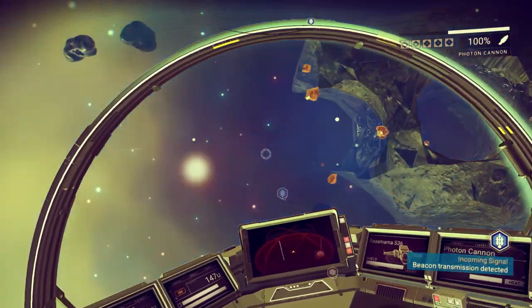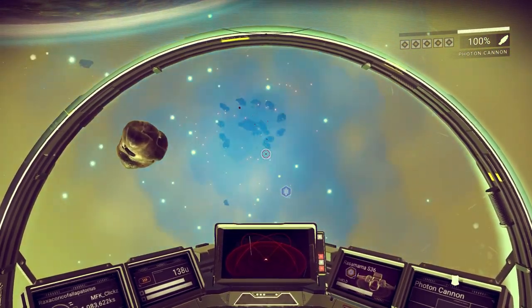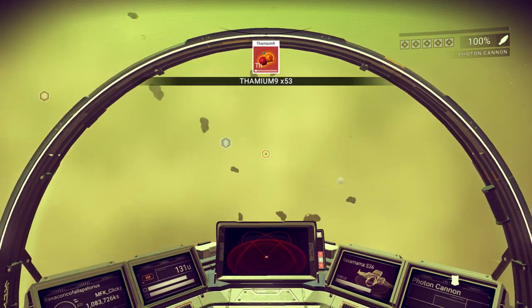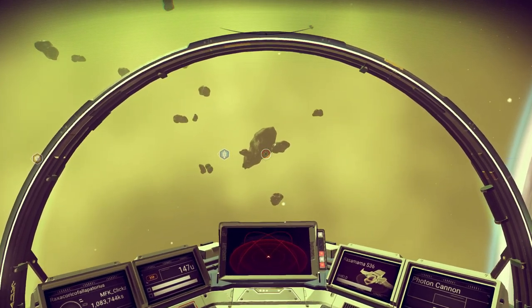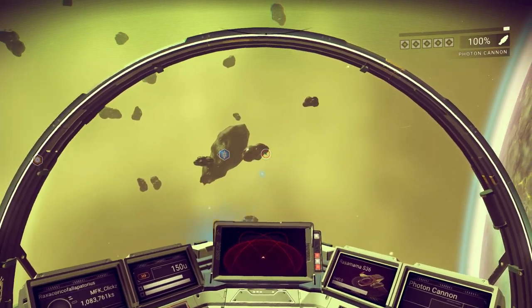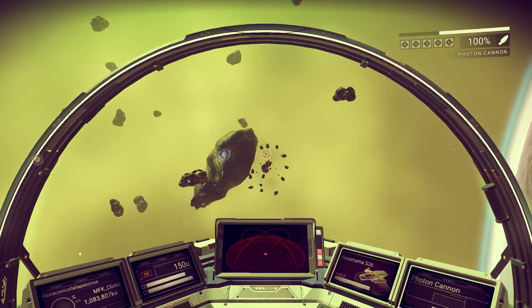Once you guys get off planet, you're in your ship flying around, you're going to see these asteroids. When you see the small little ones, you shoot those and the vast majority of the time I get Thamium 9 from these, and I get quite a bit from destroying them as well. If you guys want Thamium 9, you can shoot these small asteroids with your ship — it'll auto collect it for you. It took me like two or three minutes and I had a stack of 500.